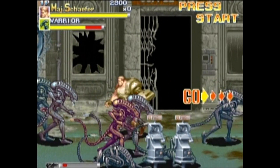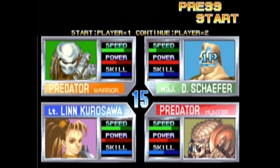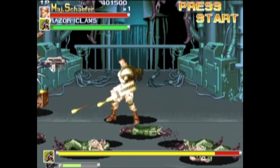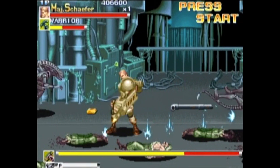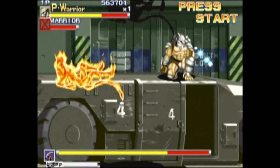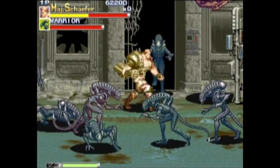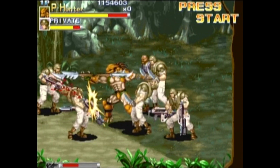Here's another great Capcom beat-em-up with a blockbuster license — this is Alien vs. Predator, which hit arcades in 1994. You'll get to pick from four playable characters: two cyborgs and two predators. This game controls a bit like Armored Warriors — you've got a jump button, melee attack, and projectile attack. The gameplay is very smooth and polished, and I like that it's a bit more forgiving — you don't have to be on the exact scanline as your enemy to make contact. This is definitely one of the best-looking beat-em-ups for its time. The backgrounds are very detailed with some nice scrolling effects, and unlike many early beat-em-ups, Alien vs. Predator can handle quite a bit of action on screen. This is a great game.